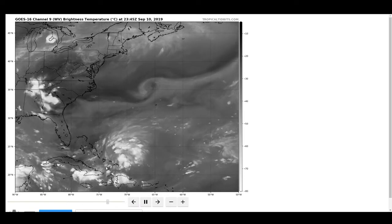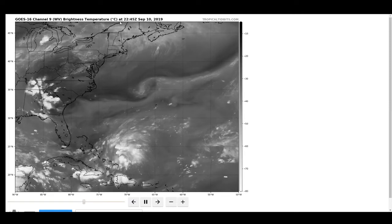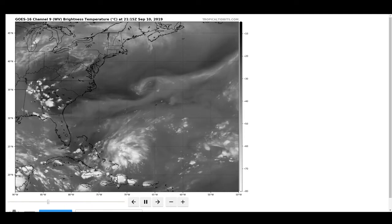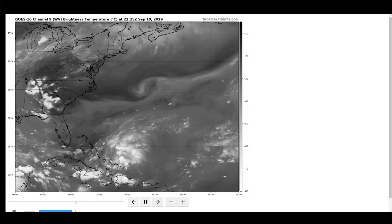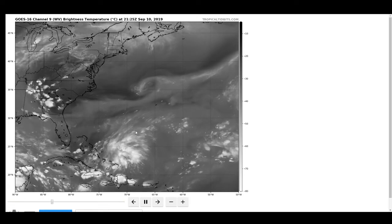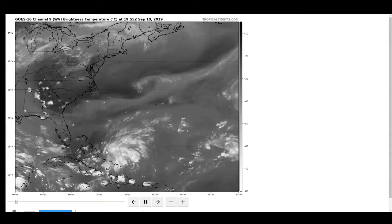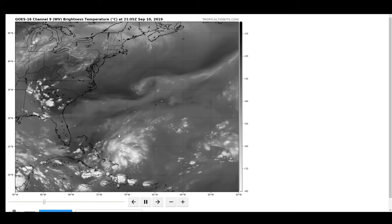The convection fired away from the low-level center, and the low-level center wasn't really strong enough to pull it in and get it going. On water vapor imagery, you can see an upper-level low right here — a very weak upper-level low — pushing a general north and east flow that is impinging on this system and pushing all the convection away. You have the vort max down here and the convection up here.